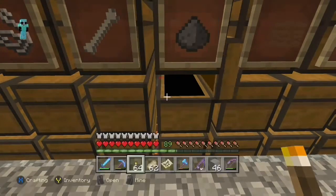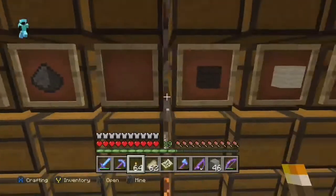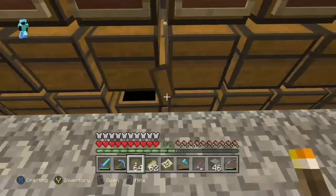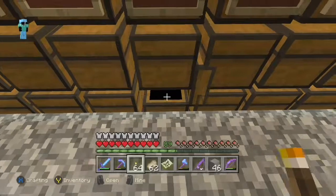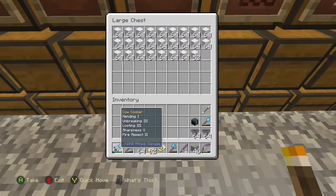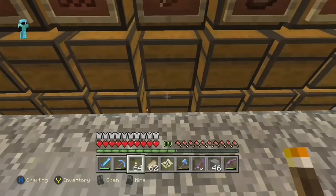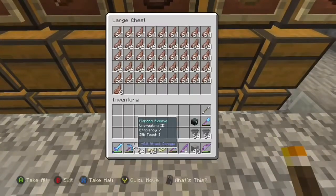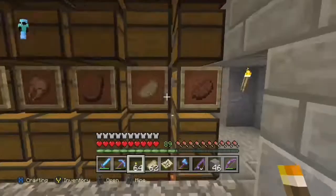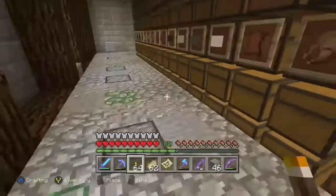That was the whole reason for the last episode - I wanted to get my wheat, potatoes, pumpkin, and melon farm set up. But I got this going because my food situation was horrible. Not that I'll ever use all that white wool, but we've got quite a bit of leather. Chicken not so much, but look at the pork chops, the steak - our food situation is taken care of.